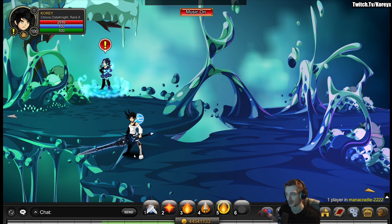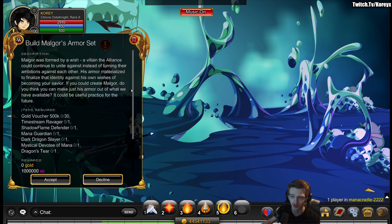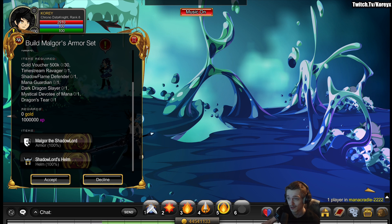I'll go over the rare drops first, but there's also a badge you can get from the new area. If you go to quests and build Malkor's armor — you might need to finish the story quest to unlock this specific quest — if you build the armor, you do get a badge for your character page if you care about that.